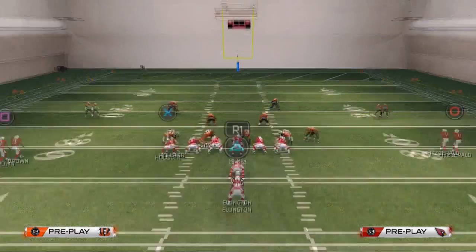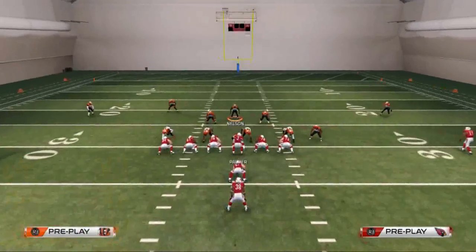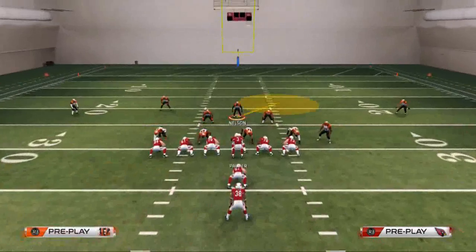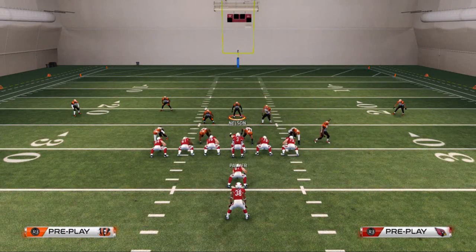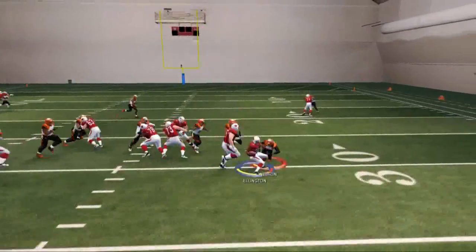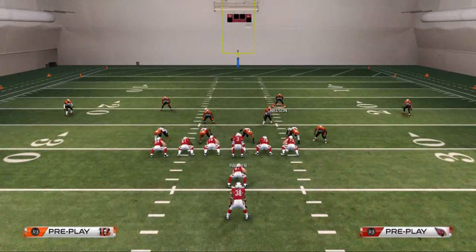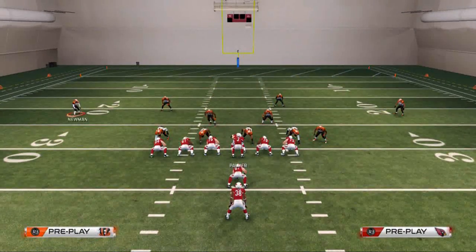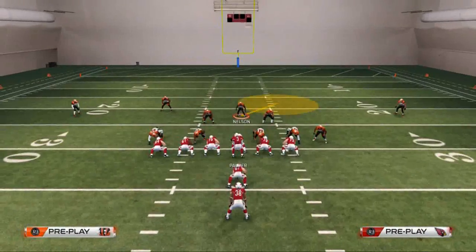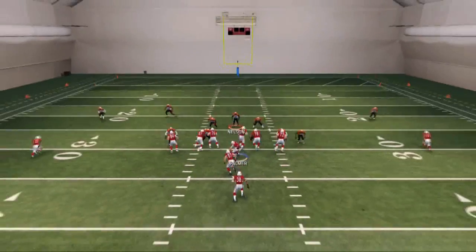Now let's take a look at the run to the right side of the field — say they want to run it to the weak side. You can do a couple of things: you can crash your line to the right and get the same result for the pressure, or you could crash the line down — it really doesn't matter which you prefer. But crash line right does a little bit better job against the run to the right.